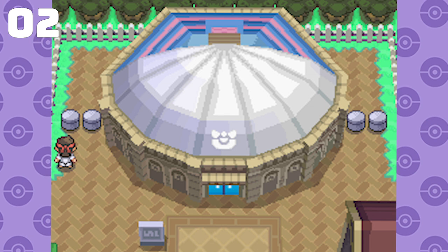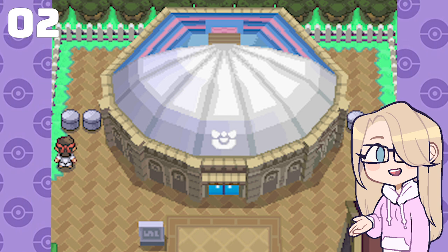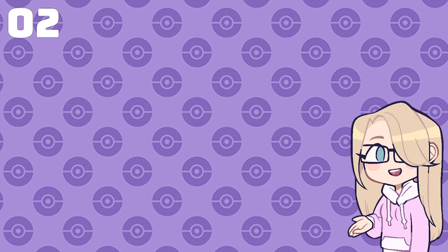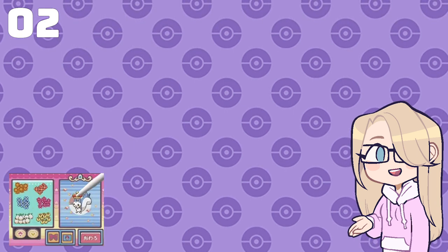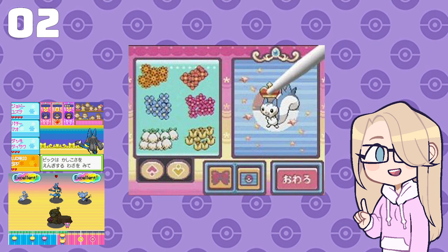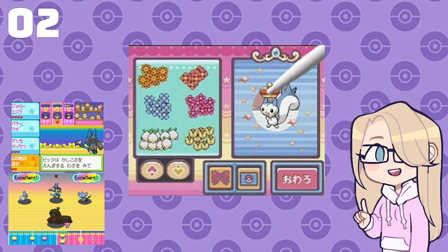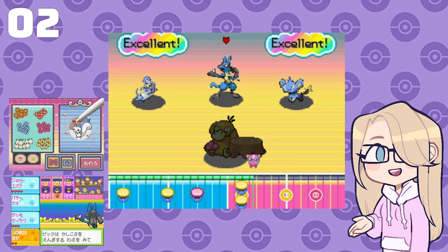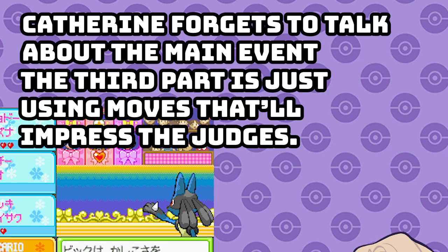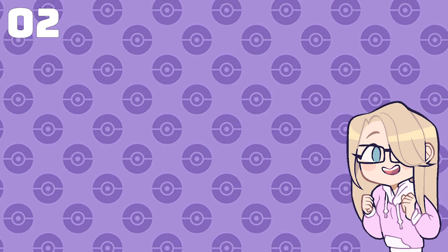Number 2: Pokemon Contests in Hoenn and Sinnoh. Although the contests in these regions are different, I decided to put them together because it's still the same premise, but I personally prefer the Sinnoh Pokemon contests. In Diamond, Pearl, and Platinum, the Pokemon contests consisted of three parts: the dress-up, the rhythm game, and the battle. The dress-up part is all about choosing the best items for the theme of either beauty, toughness, coolness, smartness, or cuteness — and Poffins are also essential in winning this round. The next part is a simple dance rhythm game where you have to copy what your opponents do, and then you get to make your own dance and hope the computers do terribly on yours. I love this feature and still enjoy competing in these contests to this day.